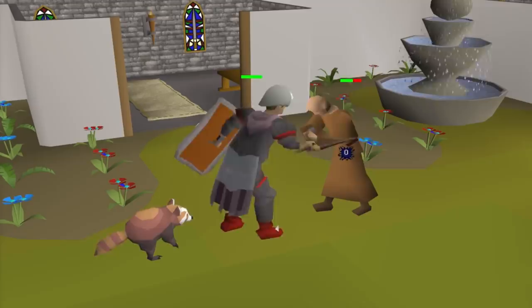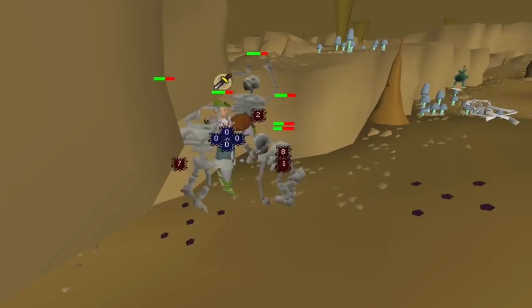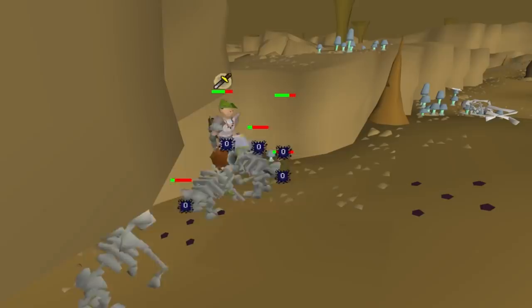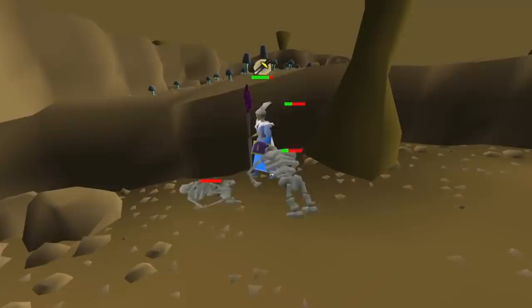Chinning is great for range AFK as well, and it's possible to AFK for a few minutes at a time if you wear high prayer bonus gear, although it is very important to keep an eye on your prayer points, because upon death your chins do run away permanently. The same concept could work with bursting with magic, and it is a little safer to AFK this, since if you die you can collect all of your runes and gear from your gravestone.